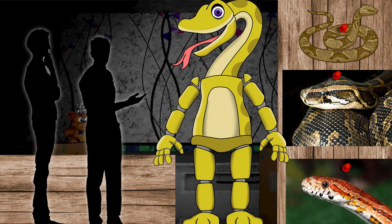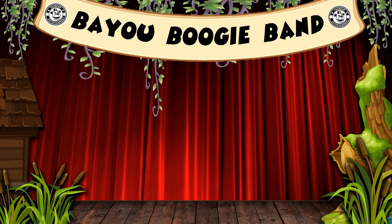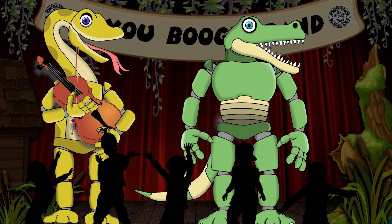Sadie was designed after the numerous different types of snakes that would be found in swamplands. She was given a bright yellow colour scheme to make her appear more friendly looking to the children. Sadie was quite the unique looking character — she was designed with a long flexible neck that would bend in multiple different directions. Her role up on stage was that of the fiddle player, performing next to Greg whilst they sang. Sadie was considered quite the popular animatronic at the pizzeria, with children loving her jolly appearance and funny long neck.